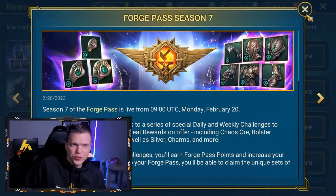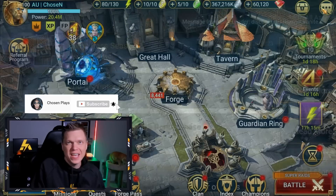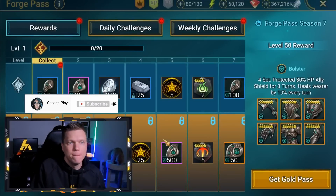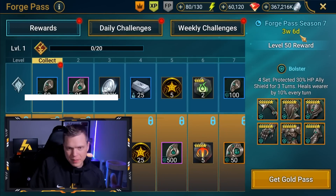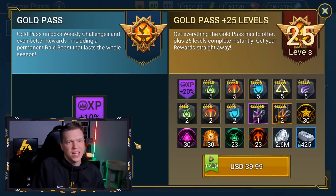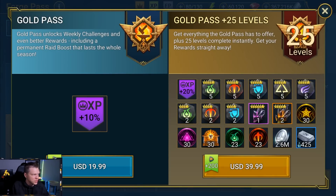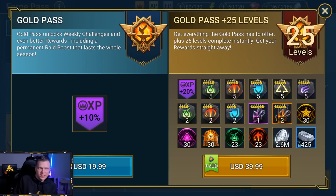Alrighty, so first of all, let's talk about Forge Pass Season 7, which is live in-game and is going to be around the Bolster set. This is going to function just like every other Forge Pass — you've got a Gold Pass for $20, and they've got the $40 version where you can get the Gold Pass plus a head start on some of the goals.